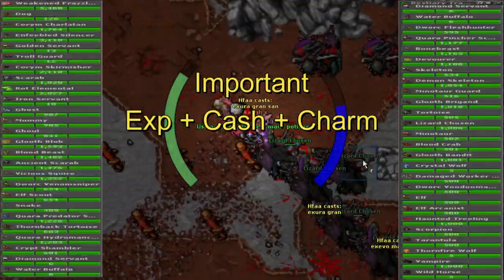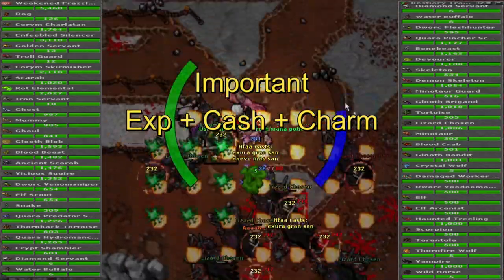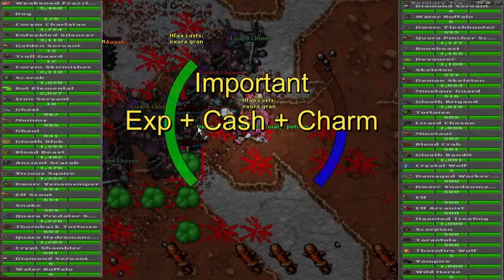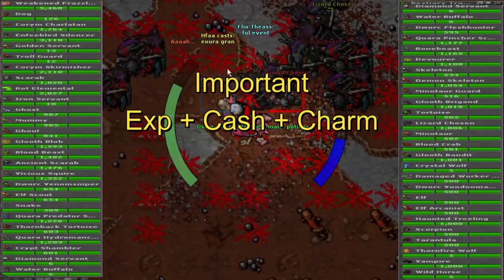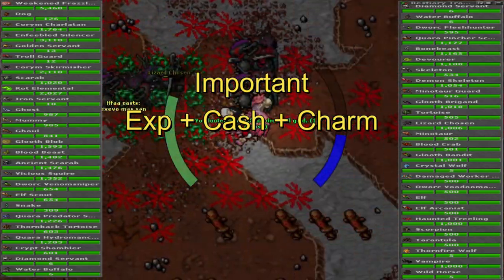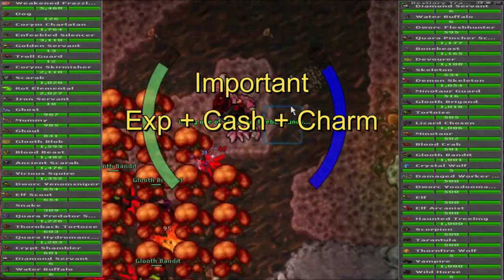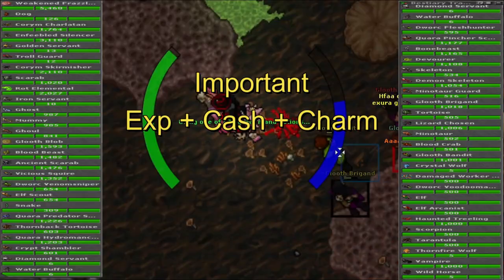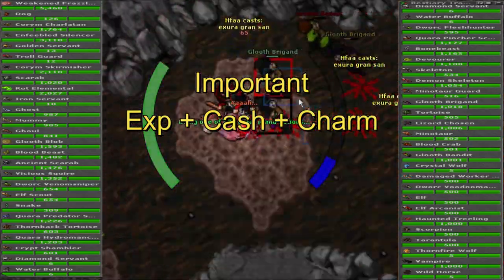My best tip when it comes to charm hunting is that you only focus on unique creatures which exist in that particular area, and all the creatures around it will just be bonuses. Which charms have I been focusing on? Either it's a good combination of all three — experience, cash, and charm — or it needs to be exceptionally high in either experience, cash, or charm.